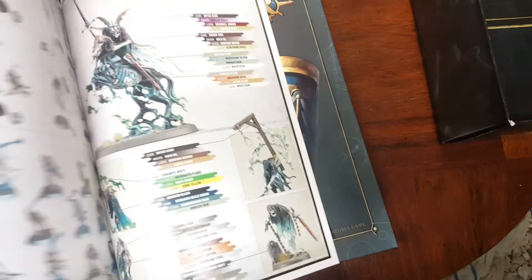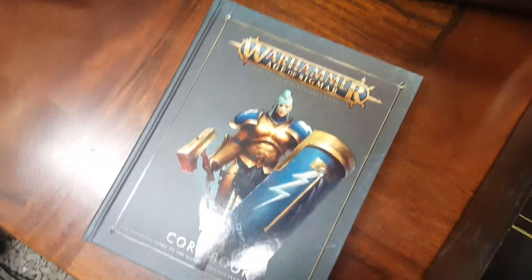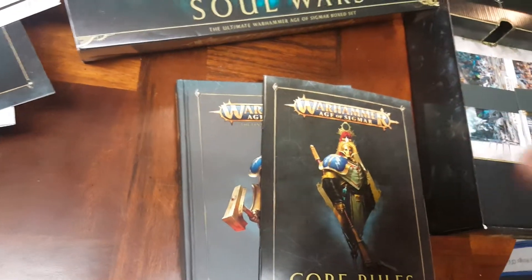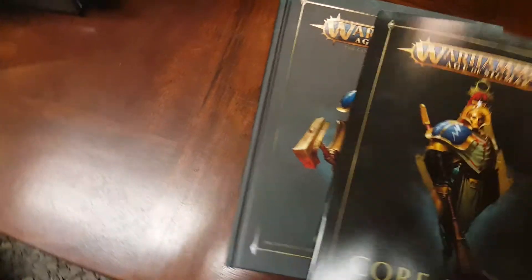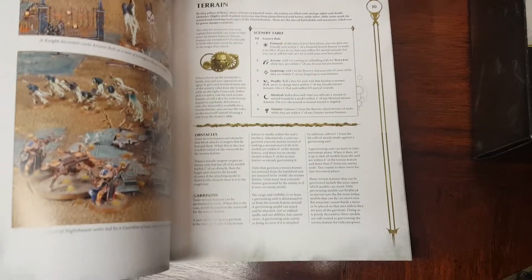Most of these are all new models — some we've kind of seen in Shadespire when they brought out some of the Nighthaunt parts, but pretty much all new. I love this; it just looks fantastic. This is the magic chapter for Stormcast — up to this point they didn't really have magic. You could pair with the Free Guild and Arcanite wizards, but other than that they didn't really have magic. The core rules are in here too — 13 pages, streamlining a lot of spells.